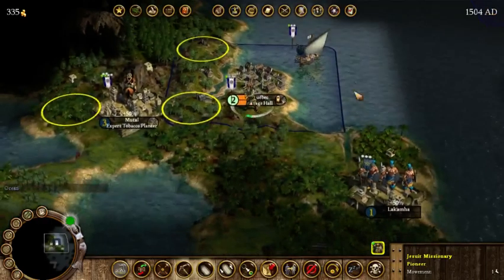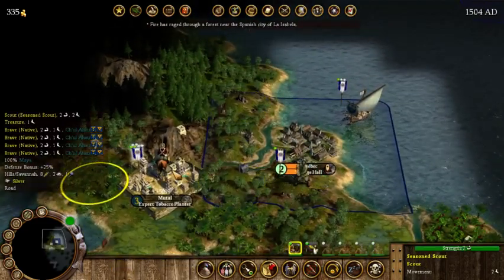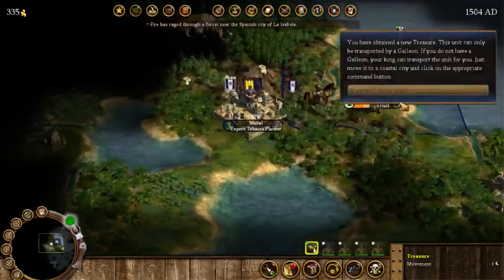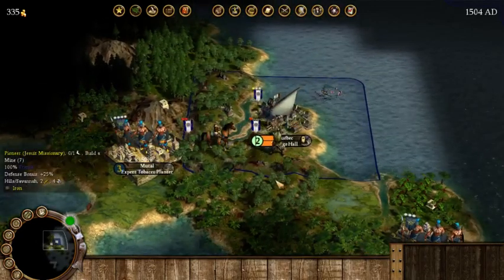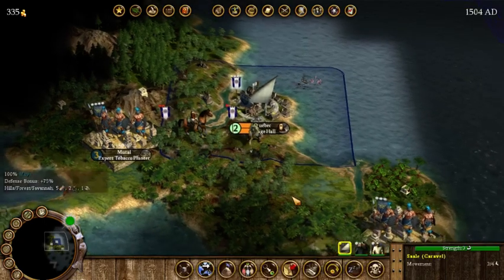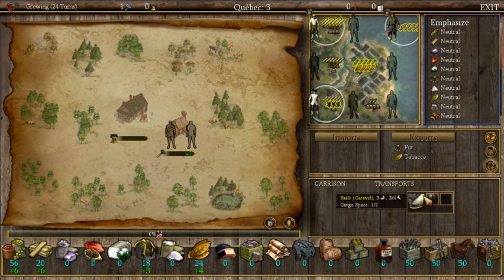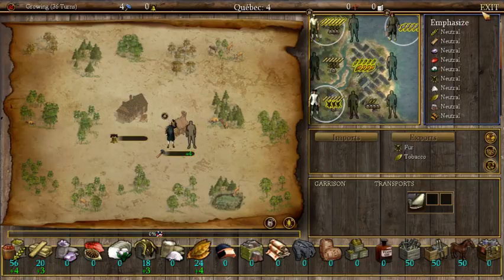Looking at our community — we don't really need tobacco training since we already have tobacco coming in. Let's get the scout to go talk to more natives. We do have a new treasure so we'll get that and head back to Europe with it. We have a nice bit of food, some furs, and some tobacco. We're going to want to start building up this town. Let's get one guy as a lumberjack and get the preacher to work in the carpenter shop to speed up building production.